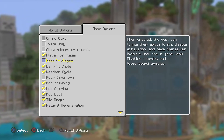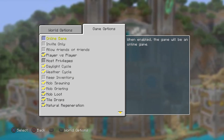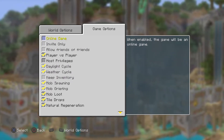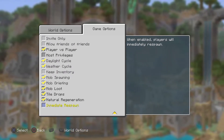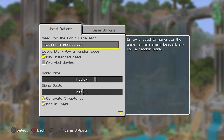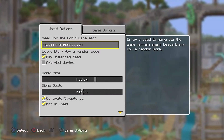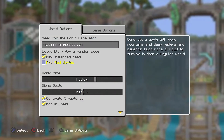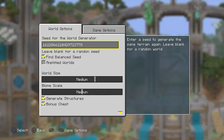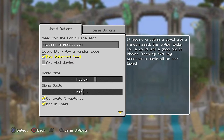The only thing I'm not liking so far — the only thing I'm missing from Bedrock Edition — is the 'show coordinates' option, because I want to be able to find that spot again and write down the coordinates. This is all looking good though. I think last time when I originally made this world the balanced seed option didn't exist.